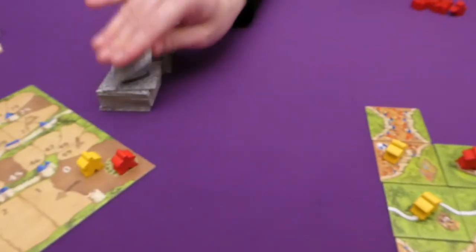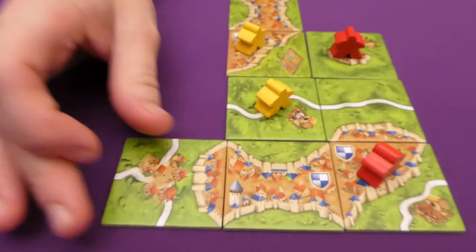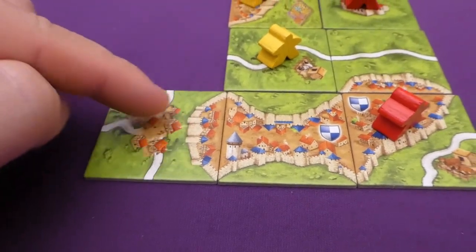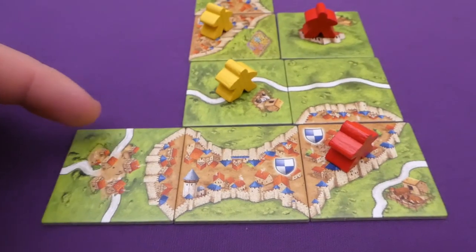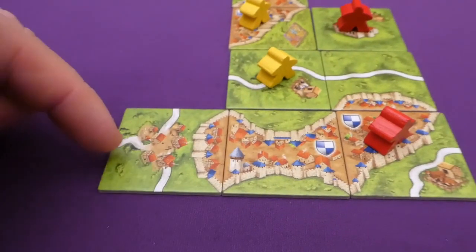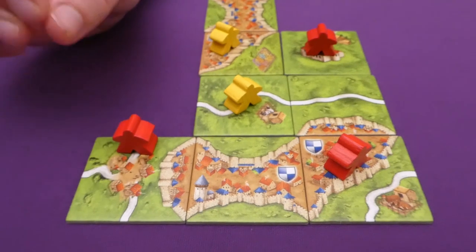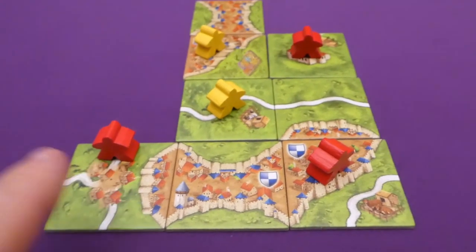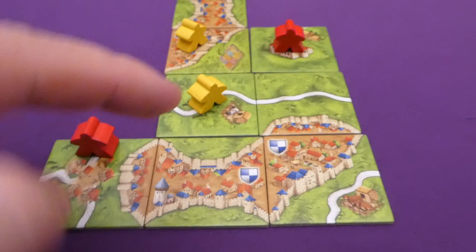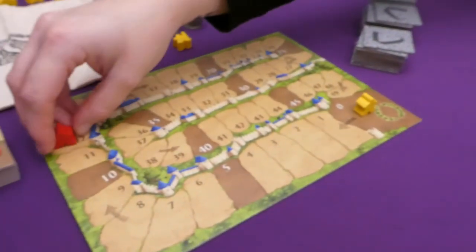Back to Jade, who completes her city. The completed tile also has three separate roads. Jade cheekily places a meeple on my road so we might end up sharing points. The completed city scores two, four, six, eight, ten, twelve points. Jade shoots up to twelve on the score tracker. When a feature is completed and scored, the meeple goes back into your supply.